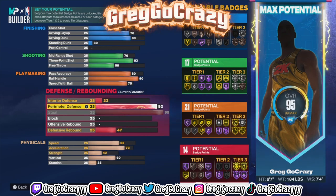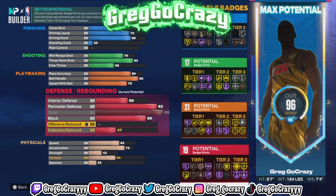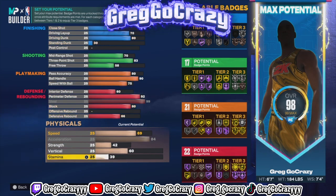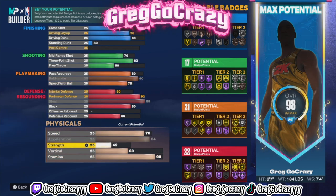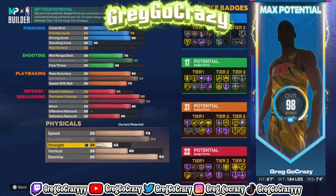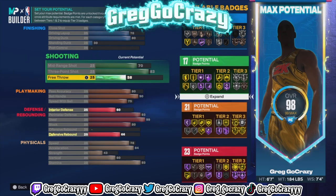Now here's the best part — the defense. That 99 steal has to be there, I'm not touching it. You can work with gold perimeter defense. I just found out that perimeter defense is basically your lateral quickness, so now you'll be fast. For physicals, all you need is 78 speed — 78 is just as good as 80, I promise you. I was getting cooked and I said there's no way 78 speed is good enough. But you have to max out acceleration because acceleration matters more than your speed.